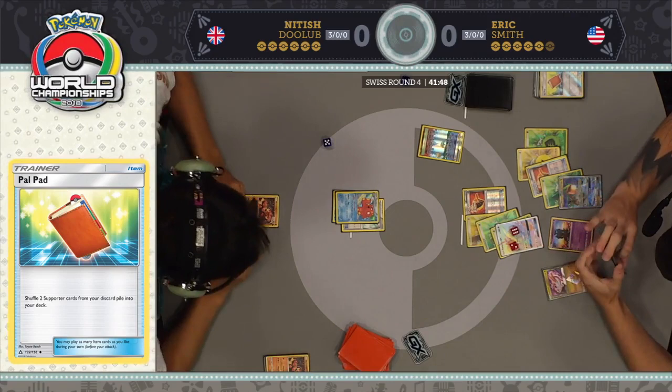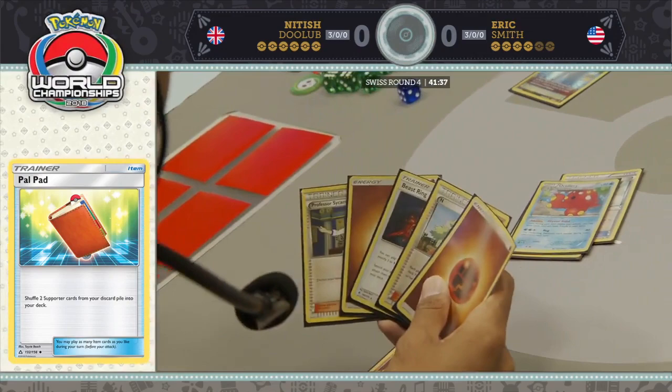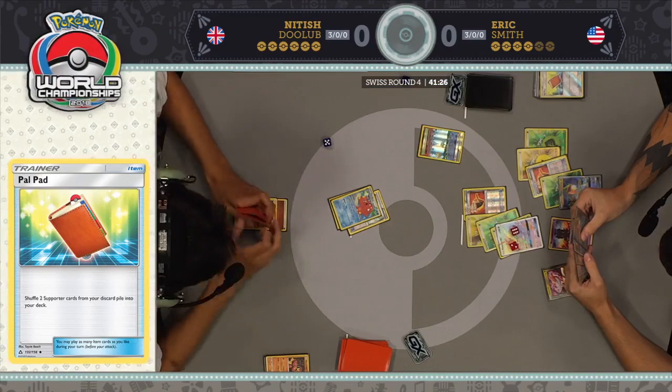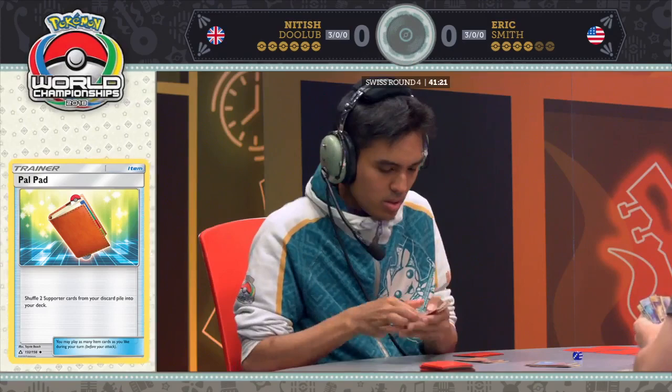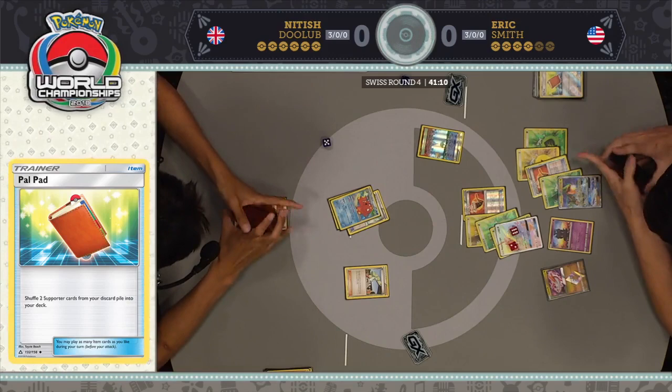Nittish chooses Abyssal Hand before playing anything. With the Fighting Fury Belt, that Rayquaza GX still has plenty of HP left — 140 to be exact. So he's still going to need a Diancy or a Choice Band. He was trying to draw into a Strong or Beast Energy just to be safe, but now it's down to this — he needs some kind of damage modifier or a Field Blower. If Nittish misses this knockout, he's going to be in a horrendous position.